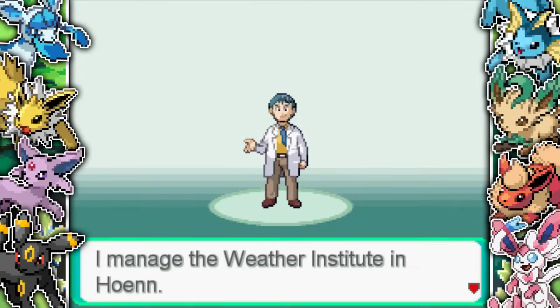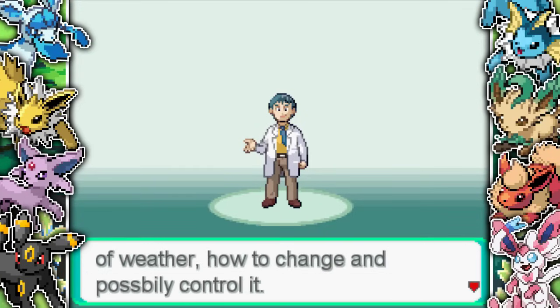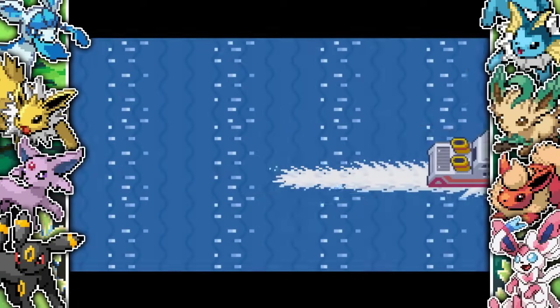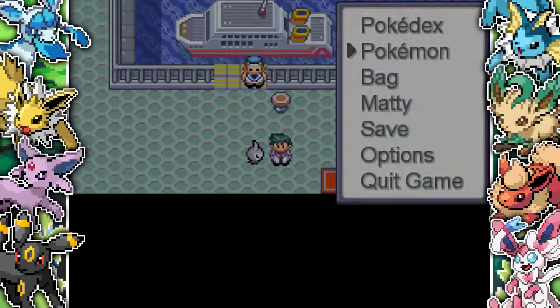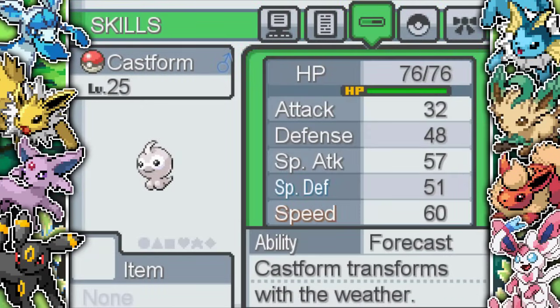Starting things off, you are greeted by Bart, the head Weather Institute professor who is basically going to send you off to research different weather conditions in different parts of the world. This is you right here - really love the sprite. After that we take the boat to a new location, get off, and you can see we have a Castform as our Pokemon. Because we're part of the Weather Institute, they are giving Castforms out like it's going out of fashion.